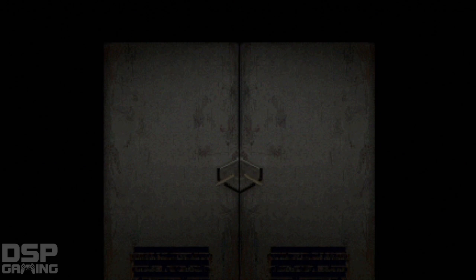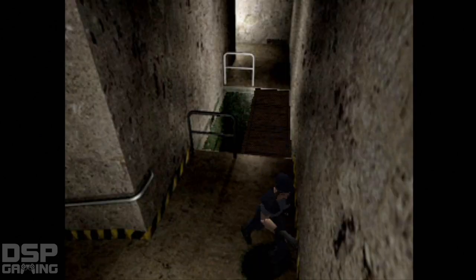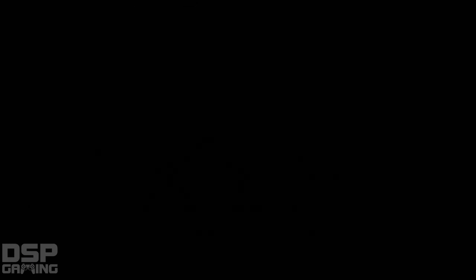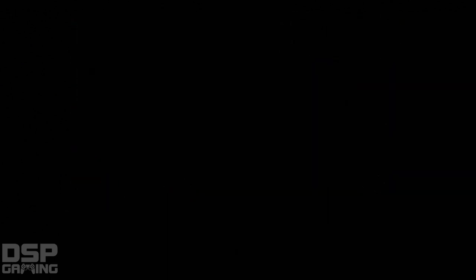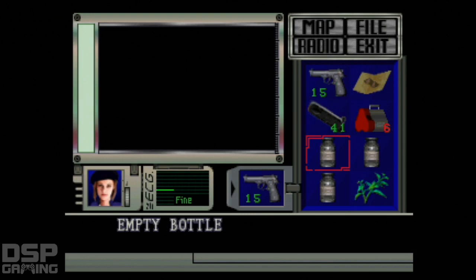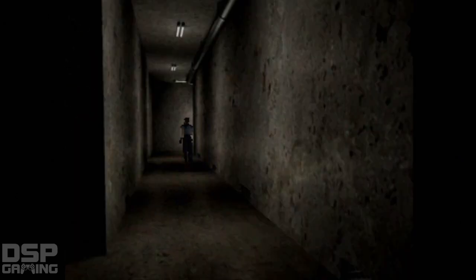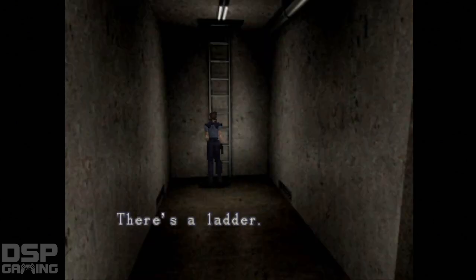Okay, alright. Now I'm gonna head back to the chest and drop off all the bottles because I don't need them anymore. Actually, the V-Jolt's gone — cool. I don't think you need the bottles anymore. You can't just drop them — you have to put them in the chest. That freaking sucks.